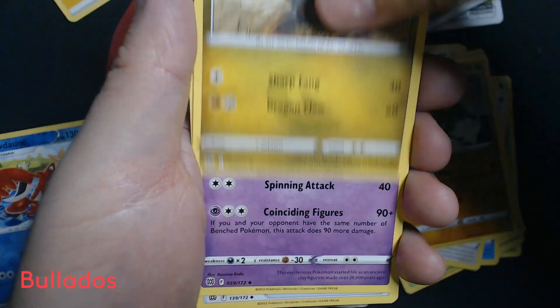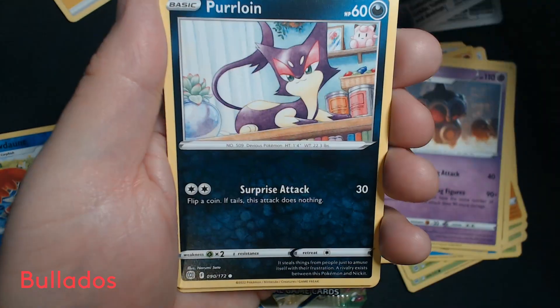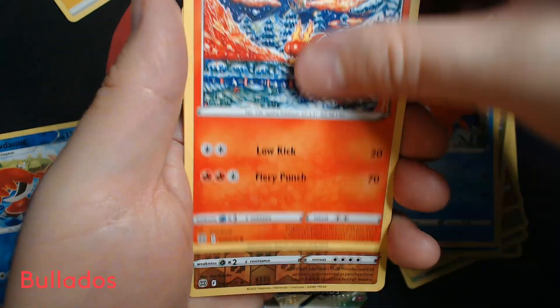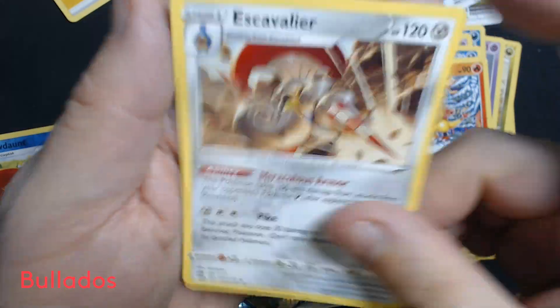Lightning Energy, Fractured Claydol, Freshwater Set, Purloin, Duskull, Sneasel, Corefish, Magmar, Reverse Holo Golurk, and Escavalier.